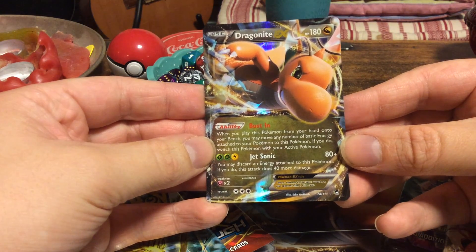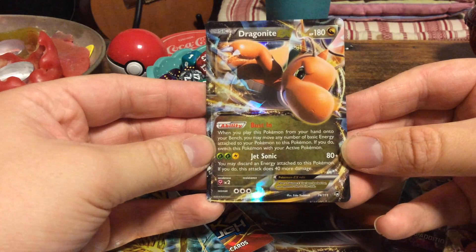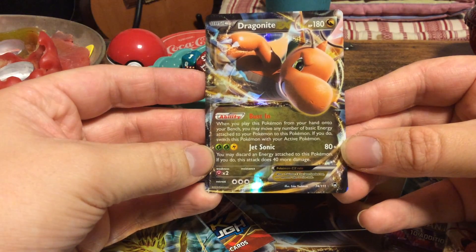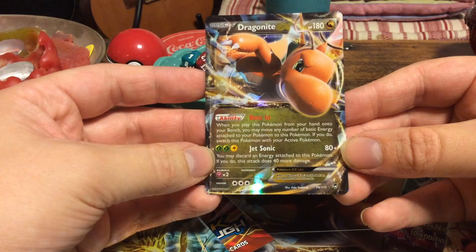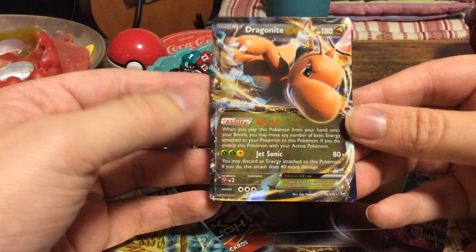If you do, switch this Pokemon with your active Pokemon. So basically, put it down, move energies, switch it in. And the attack is Jet Sonic — you may discard an energy attached to this Pokemon. If you do, this attack has 40 more damage on top of the 80 that it already does.